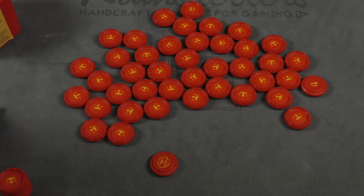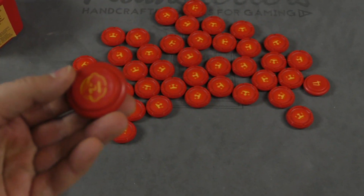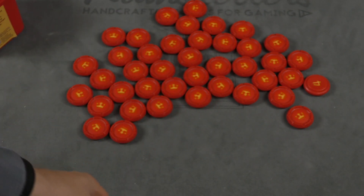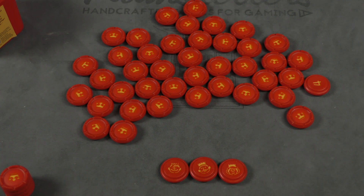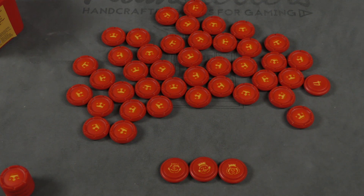First of all, we have the beggar, or bankruptcy coin. If you play this coin, then the winner is going to get half the rest of your coins. If you play the prince, king, or queen, you will win the round automatically — except the king beats the queen, and the queen beats the prince. The queen can steal two coins from somebody else, the prince makes everybody else give two coins back to the middle of the table, and the king gets two coins from every other player.